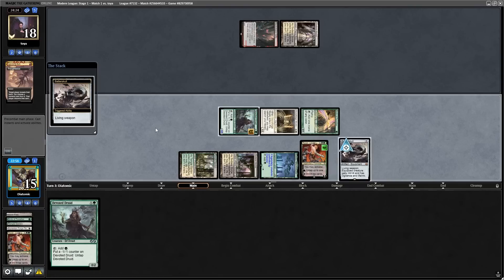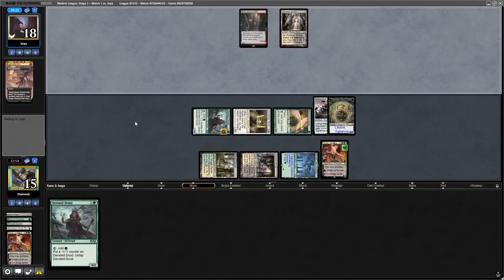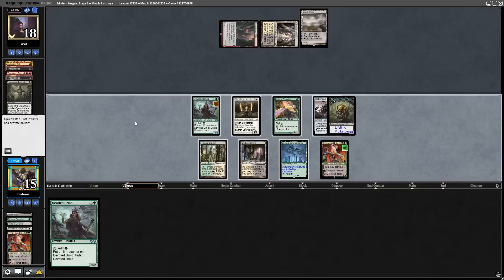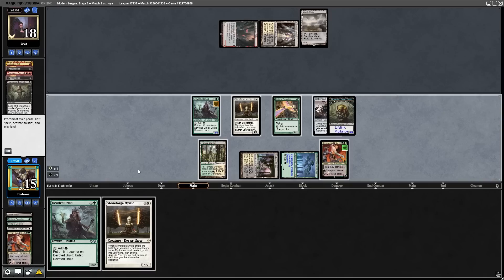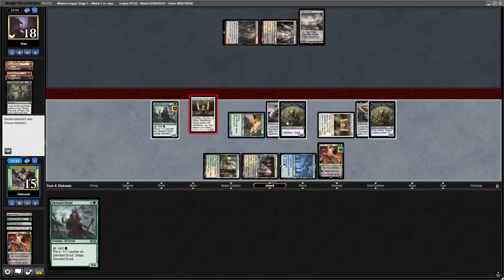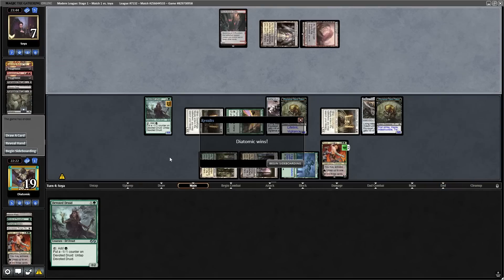You might be wondering why I got Batterskull instead of Kaldra Complete — that's because of the Godless Shrine; they could have Prismatic Ending for the token, and I want to re-equip. The opponent just cantrips with Ramsak the Lab, plays their land, and passes back. We're in an amazing spot, and with Stoneforge Mystic off the top, we can now get Kaldra Complete and put the opponent on a two-turn clock. There wasn't much they could do, so after we bashed in and passed back, they conceded.